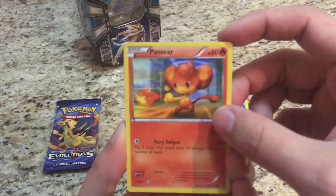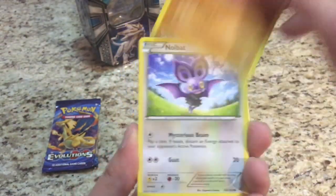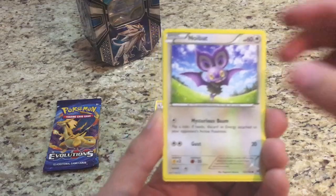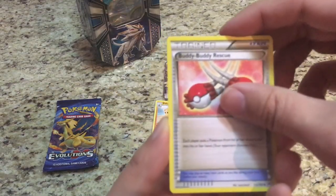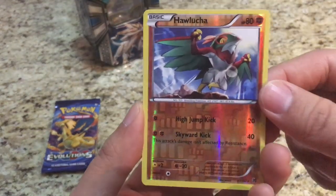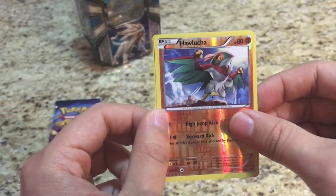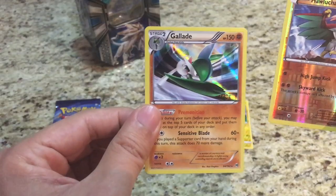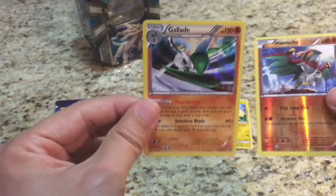Today in the Breakthrough pack we have Meowth, Pansear, Ralts, Swinub, Noibat, Stunkfisk, Buddy Buddy Rescue, and Town Map. The reverse is a Hawlucha — a rare reverse holo — and the rare is a Gallade holo. Not bad, cool looking card. Give that one a sleeve since it is a rare holo.